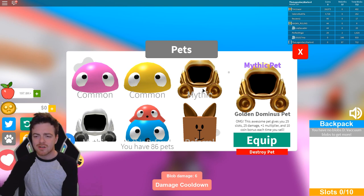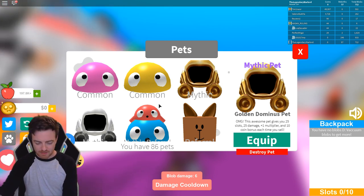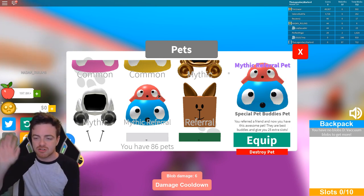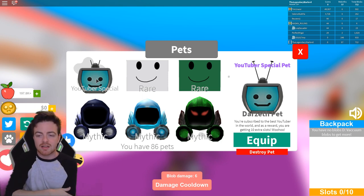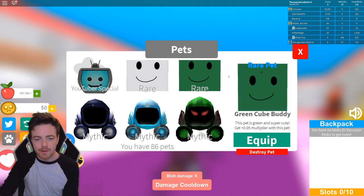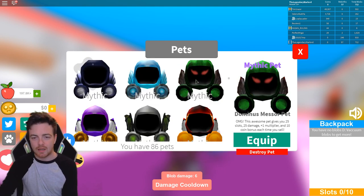We have the commons which are easy to get. We also have a mythic one - a golden dominus pet - which gives you 25 slots, 25 damage, 1x multiplier, and 10 bonus coins each time you sell. That's pretty great! We have a regular dominus one, a mythic referral pet you get for inviting friends to Blob Simulator, a YouTube special one for subscribing to Darzett on YouTube, a white paper buddy, and a green paper buddy.